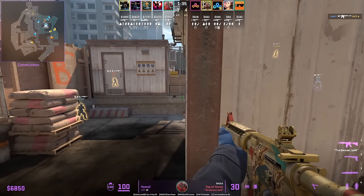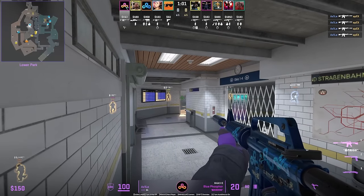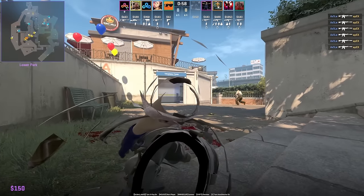Flame Z jumps on top of this railing to hold short once the molotov ends, holding this off-angle. Exile jumps on top of the chairs to hold the front toilet mid area and is able to get the frag onto Apex, who isn't expecting him.